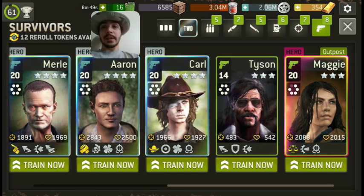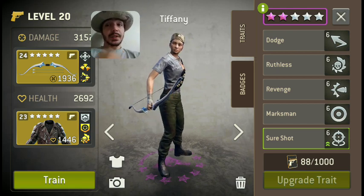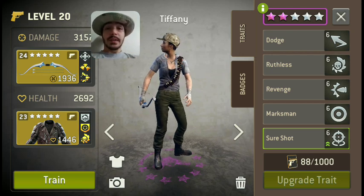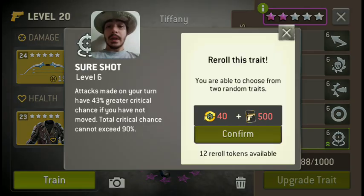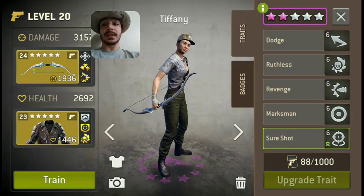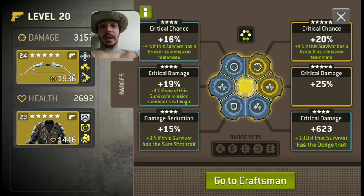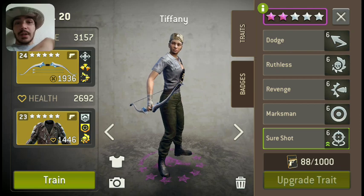I only have one survivor for Assault and Warrior because I don't really use them that much, and I just picked up a shooter. So let's start with shooters. My main shooter here, Tiffany — with ranged characters, if you're going for an offensive build, someone that's going to do a lot of damage and kill high level walkers easily, these three traits are a must. You need Marksman: 16% more weapon damage. You need Sure Shot: attacks made on your turn have 43% greater crit chance if you have not moved. You can easily build a character with Sure Shot and Lucky to max crit chance. I've put a lot of critical damage and critical chance badges on Tiffany because she's a crit chance character.